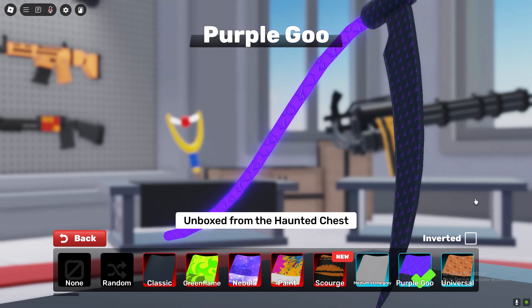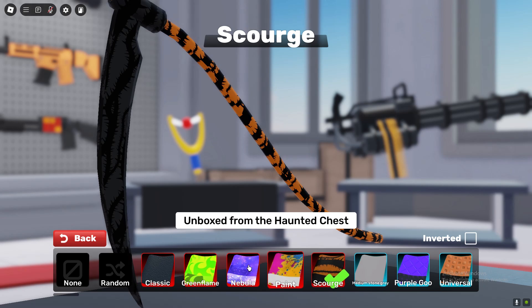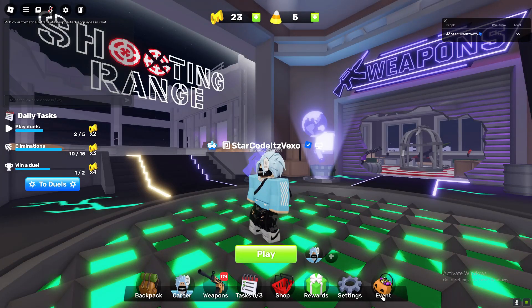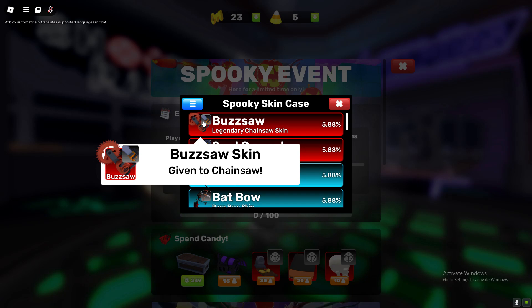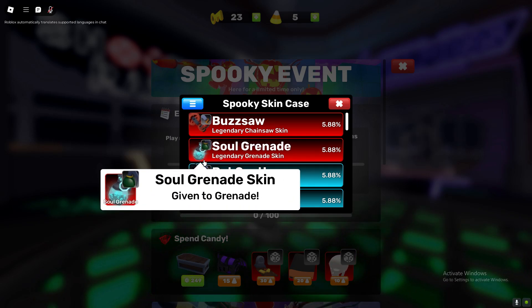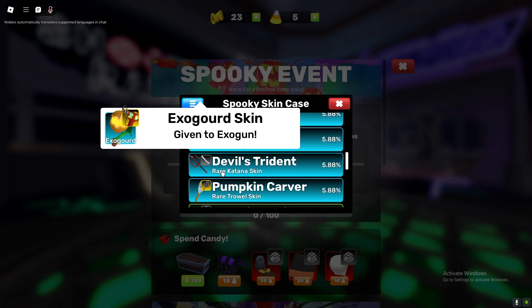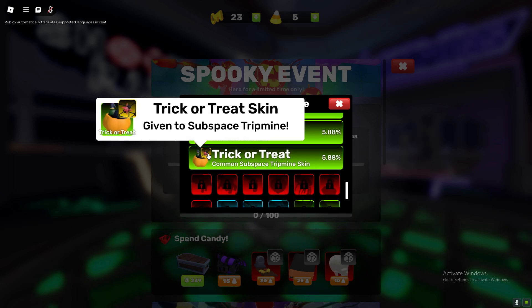Candy Flame — neon green, that's very very good. Haunted Chest, Purple Goo, we also got Scrounge — pretty cool. Personally Green Flame looks absolutely insane. If we go to the event and click through, you can literally see the Buzzsaw skin as well as the Saw Grenade skin. Guys, don't buy these — I'm gonna be honest with you, these are pretty bad.